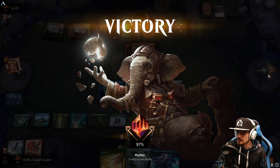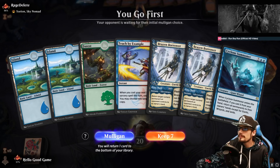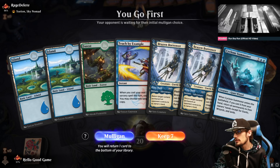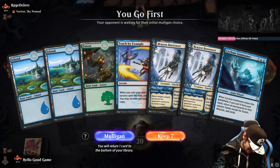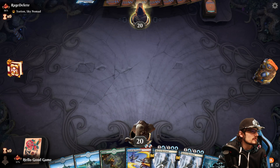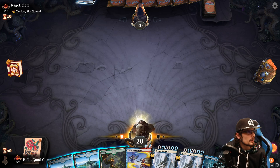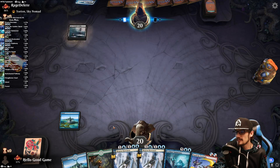Alright. Land looks good. No Cultivate playing against Yorion. Oh my gosh, what are we going to do? We shall pray that we pick up Alrund's Epiphany and Cultivate. Again, just looking for Cultivates.